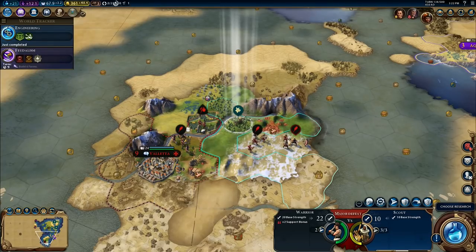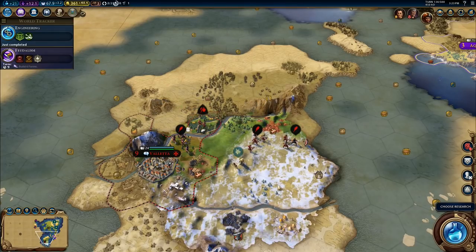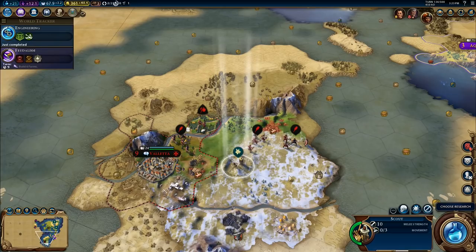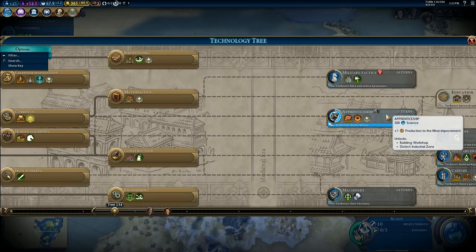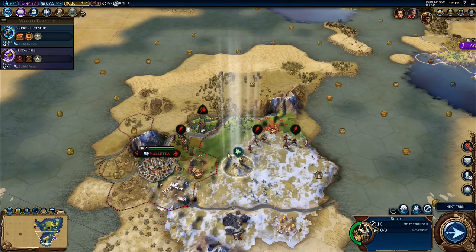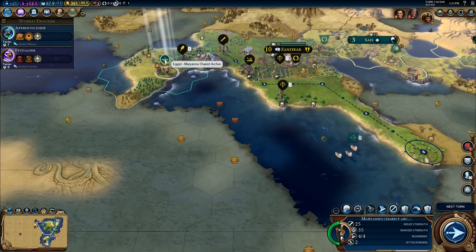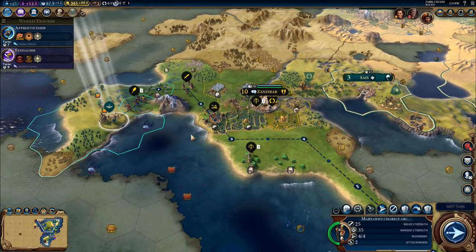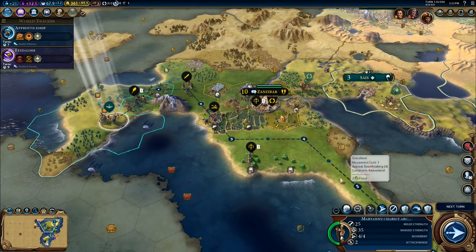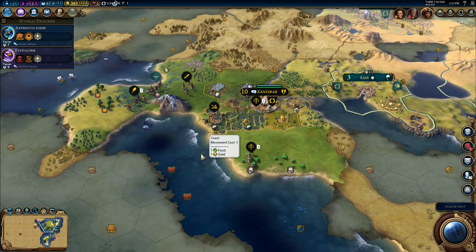Oh, that is fantastic — that is absolutely fantastic, I love that. That is a very, very cool thing. We definitely want that one to head over that way. I need to choose some research right here — we've got apprenticeships, build three mines, so apprenticeships right there. These are progressing faster than me — we need to make sure that we change this around a little bit. So there's the scout going there, the archers are on their way. I've got to go through Zanzibar in order to be able to do that.